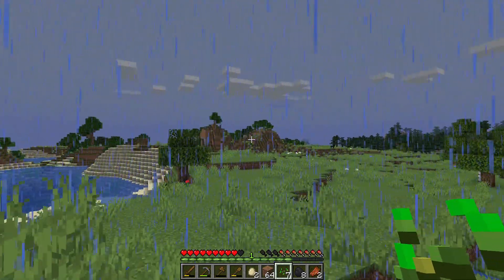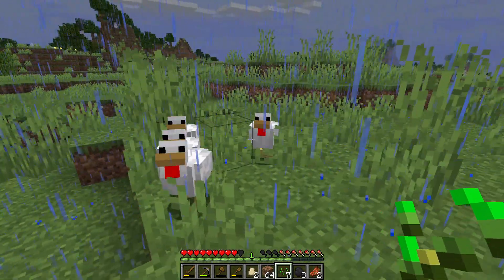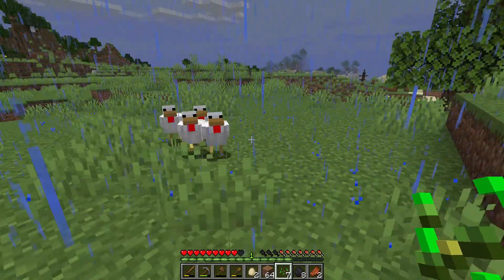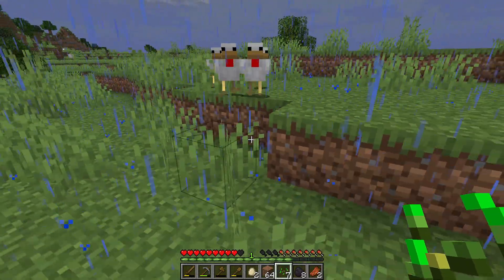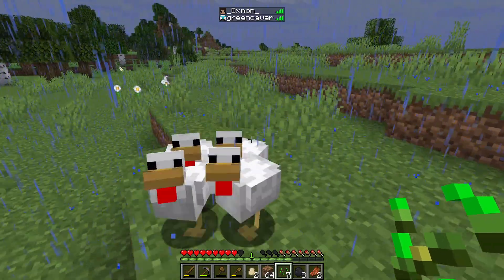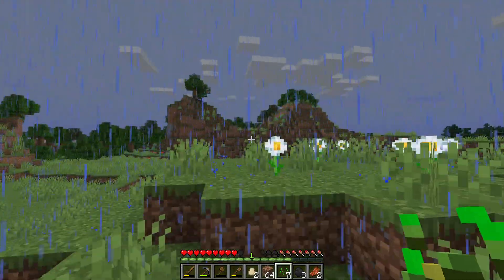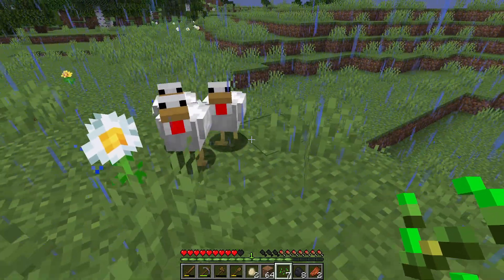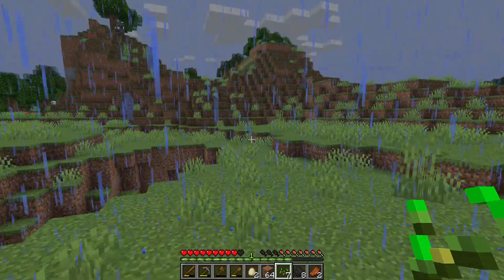It's actually pretty close — our hidey hole is just over there. Oh, that's a completely different herd of animals than I found. Mine is a lot bigger. So apparently this is actually a different group of animals than demon found. That's good, because more animals means more food.